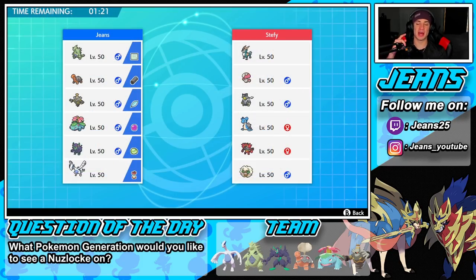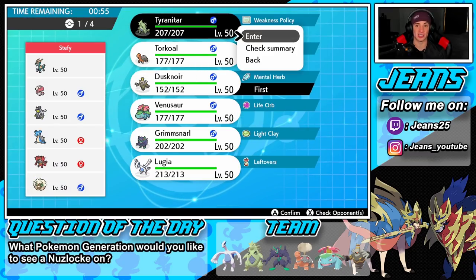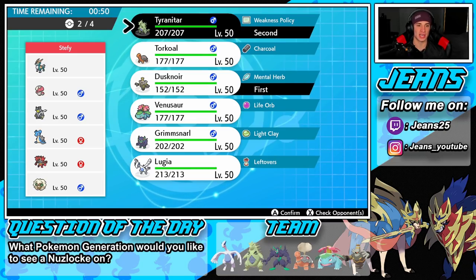Hopping into our first battle — going up against a Cobalion team with no restricted mon. He has Whimsicott, Urshifu, Lapras, Incineroar, and probably setting up Tailwind. I think he'll go for Beat Up with Justified. I'm thinking Dustnore and Tyranitar as the lead — I can use Ally Switch, he can go for Beat Up into Max Knuckle to try to take out my Tyranitar, and I can Ally Switch to get rolling.